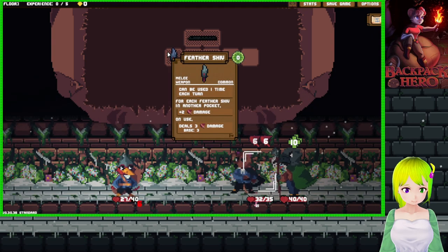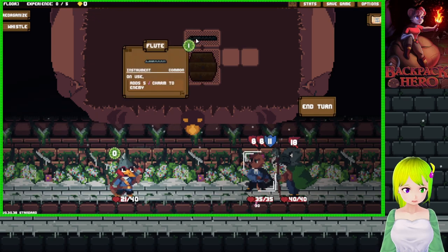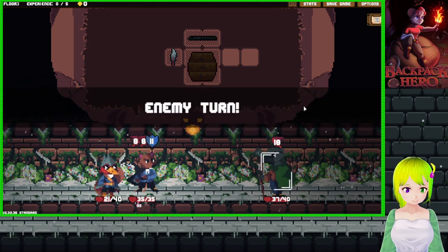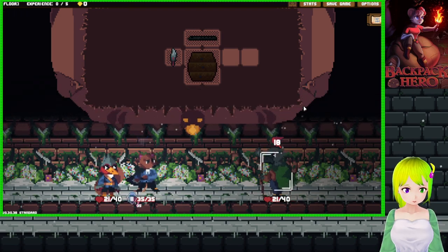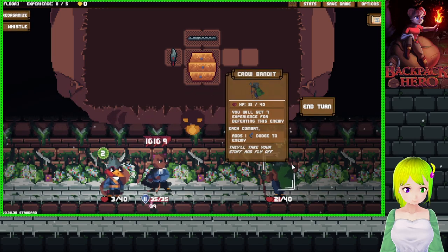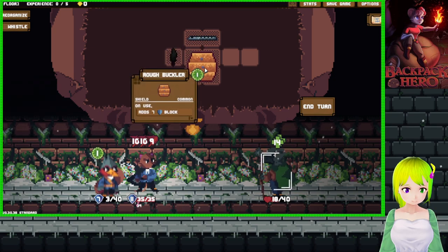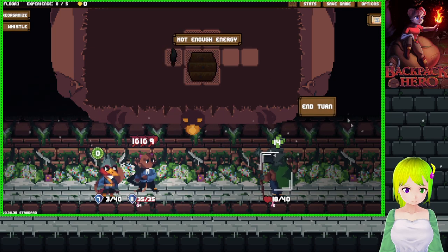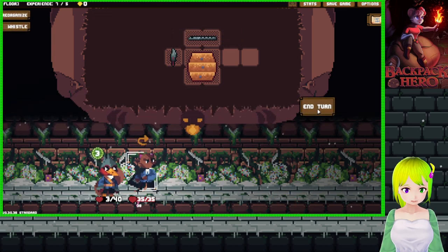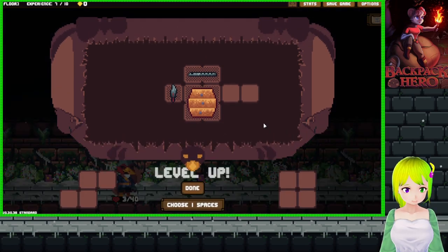Just take the damage. Let's convert him to my side. Dang, I took a lot of damage this battle. Kill him. And then this guy's on my team so he'll run away. Good, good.